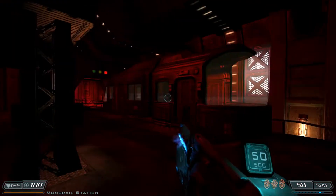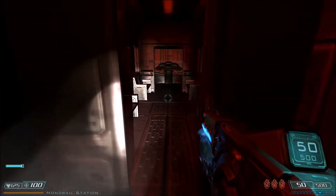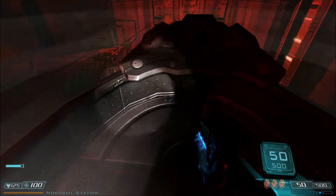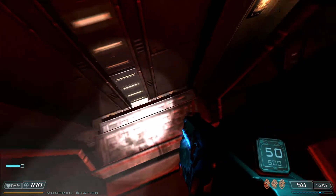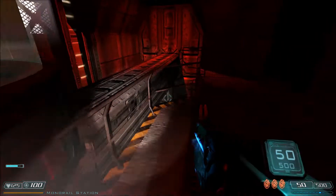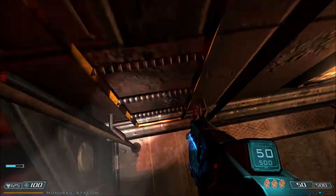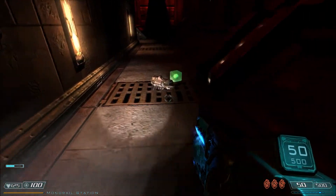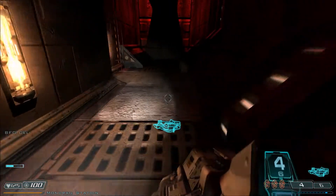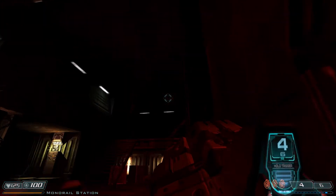We're back at the monorail station again. Funny thing — you can actually board the monorail, you can walk inside it. There's nothing in here though, so don't accidentally walk off the side. But more importantly, there's a nice little item down here — one we've seen before but is oh so useful. BFG 9000. We got it. Lovely, lovely weapon.